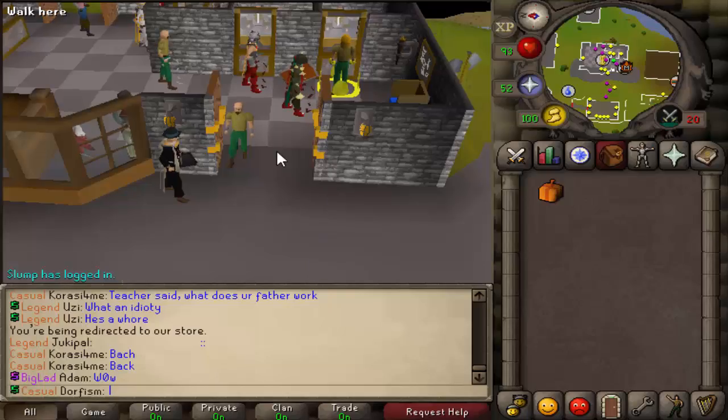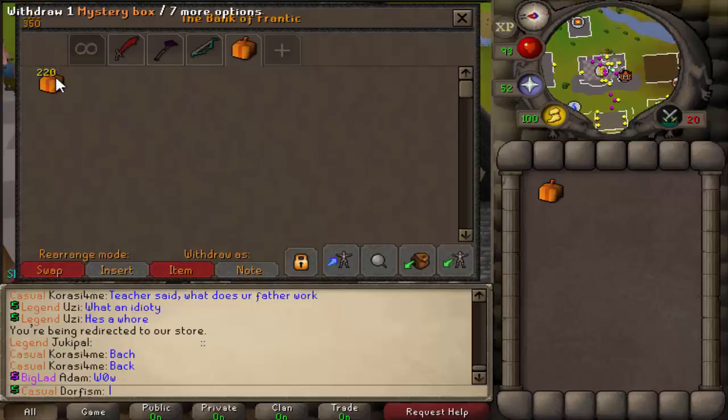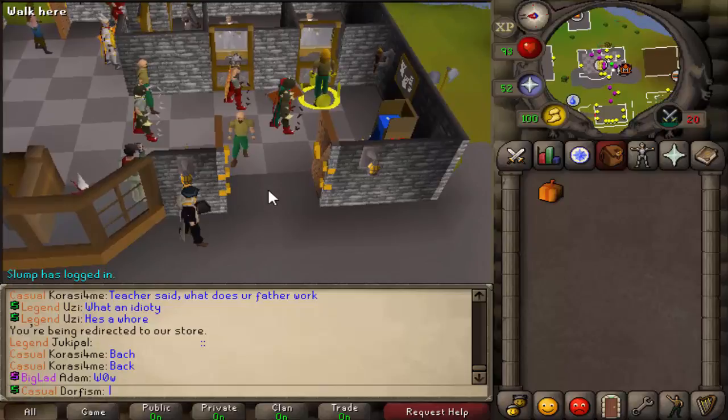What's going on guys, it's Dorfism and today we're back on OS Frantic. We're going to be opening up some of the M-boxes that they have in-game. Now I have 200 in the bank and then we have another 20 that we're going to be giving away. So before we get started into the video, let's go ahead and announce the giveaway first.